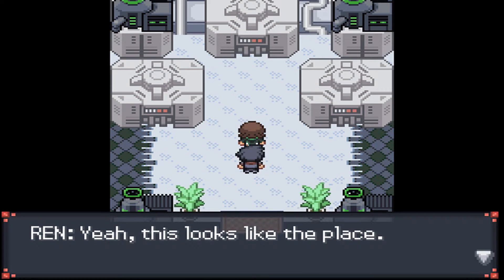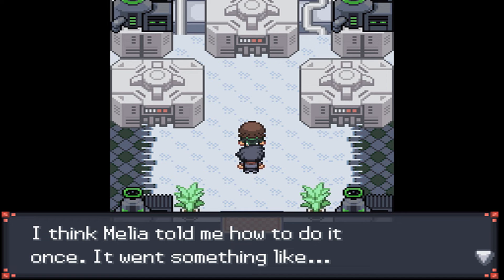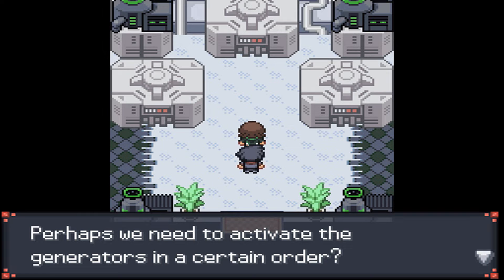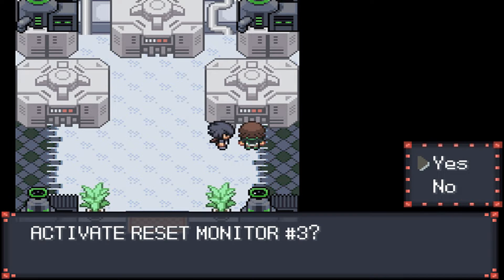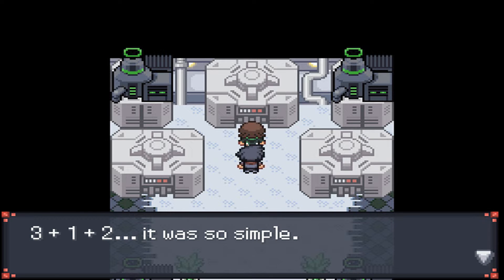All the way up over here is the generator room. I think Melia told me how to do it once — it went something like 3 plus 1 plus 2 is the solution to our generator resetting problems. Perhaps we need to activate the generators in a certain order. They basically give you the answer right there: reset the third one, then the first, then the second. And yeah, it was really that simple.